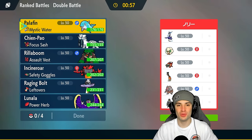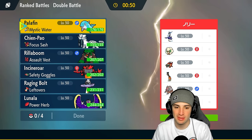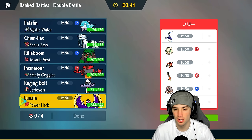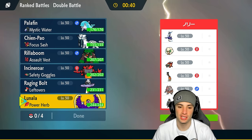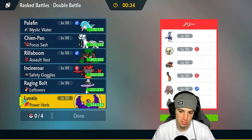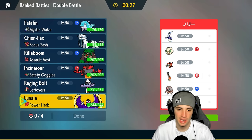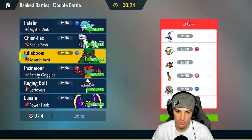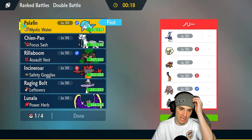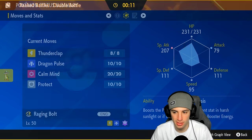Moving on to match two - looking to use Palafin a bit more. Going up against a Miraidon squad, really strong and fast. They also have Whimsicott which can set up Tailwind and start getting after us. A good Pokemon here could be Lunala - it has Meteor Beam as you saw last match, plus Tailwind of its own. They also have Lunala, Farigiraf, which are both Normal types meaning my Ghost moves can't hit them - I really don't like that. Could go Rillaboom but I want to lead Palafin so I can swap it out and have it for later. Trick Room is just a problem here.